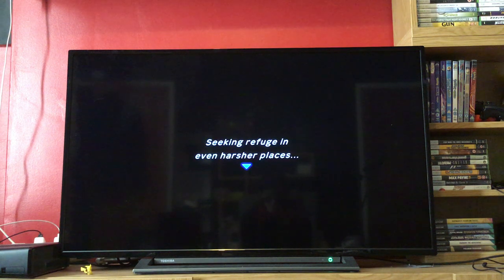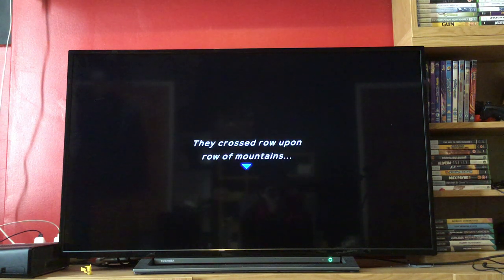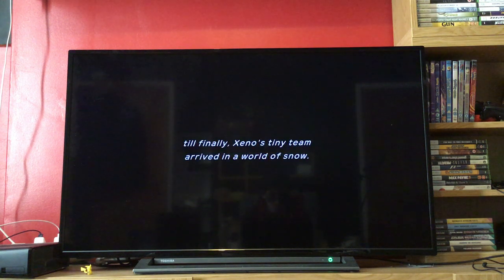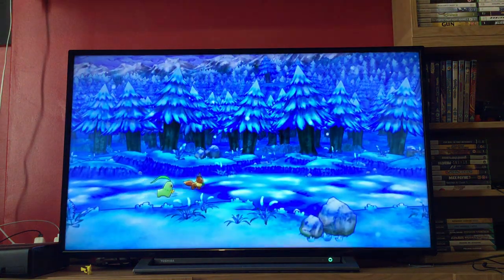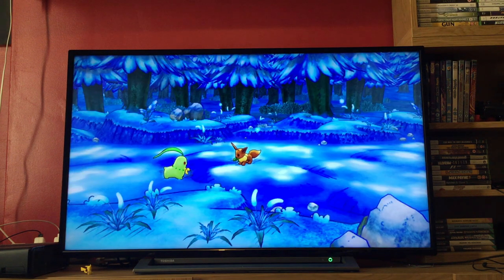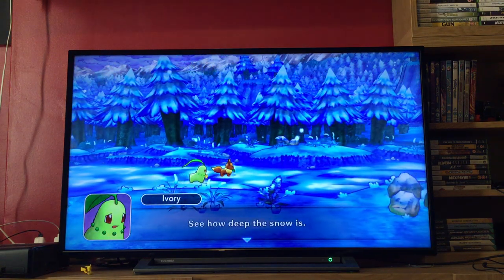Seeking refuge in even harsher places, they fled north. They crossed row upon row of mountains, forded fetid swamps, and scaled frozen cliffs until finally Xeno's tiny team arrived in a world of snow — a frigid wasteland of driving blizzards. Let's go! Yuck, my nose is running and it's freezing. Isn't this a lonely place? See how deep the snow is?